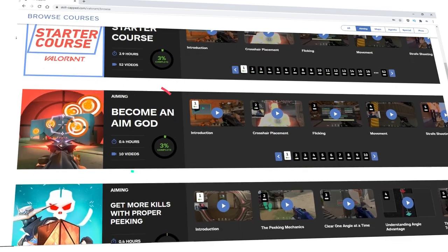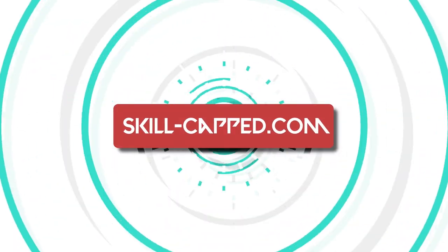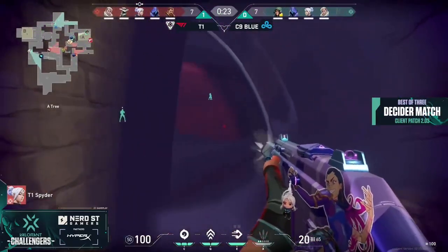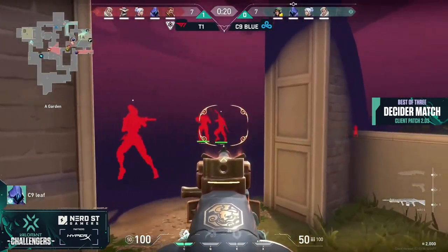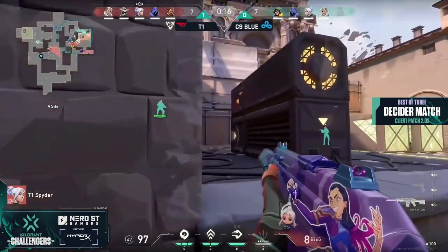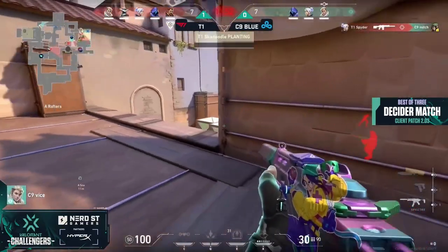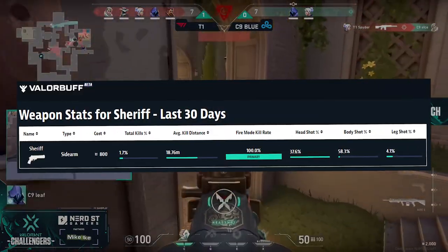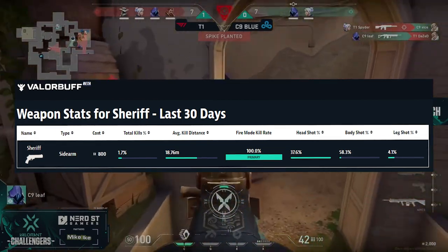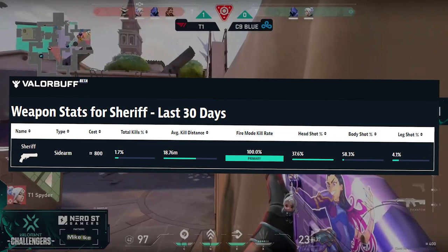Lastly, if you want to see more awesome guides like this one that help you improve, win more gunfights, and get the rank you've always wanted, be sure to head over to skill-capped.com, link in the description below. The main purpose of this guide was to introduce you to a tactic that a lot of higher tier players are using recently to build up their economy. It's incredibly enticing — you can build up a crazy advantage with this Sheriff tactic that just carries over throughout the entire game.